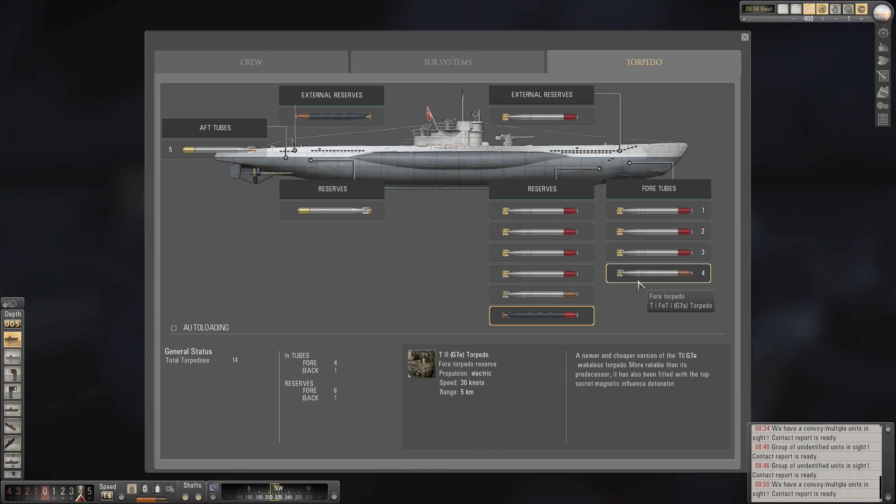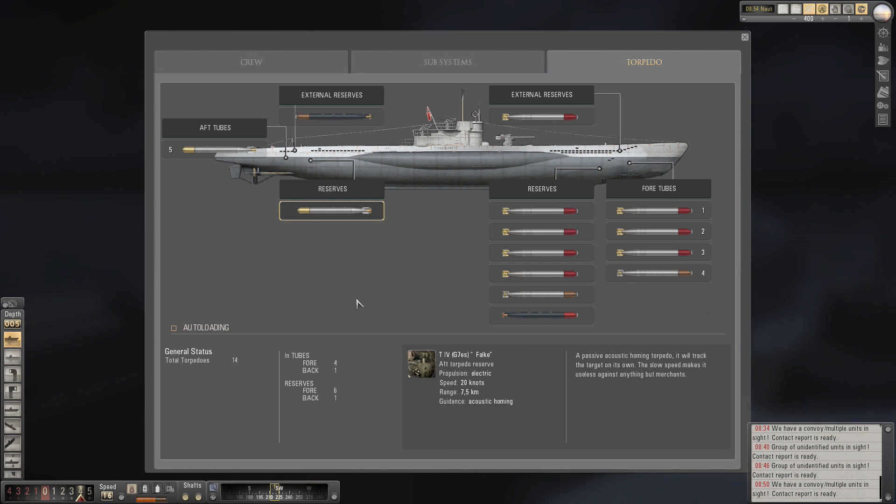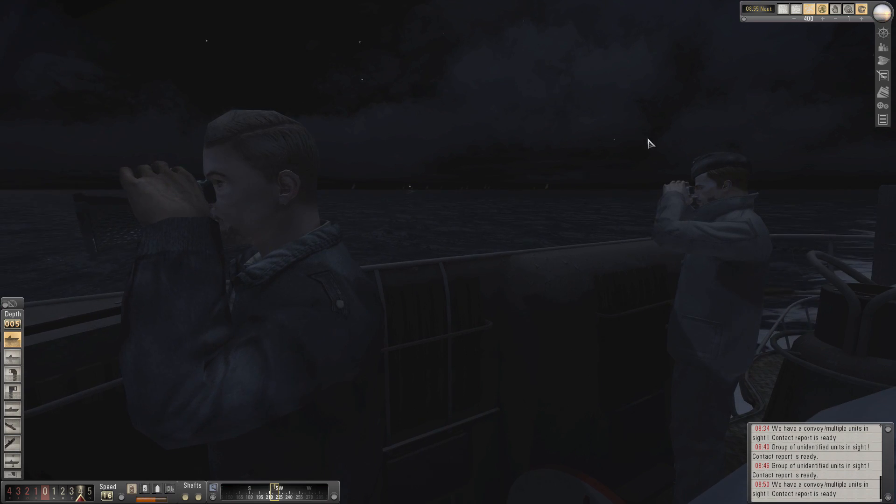It has also been fitted with a top secret magnetic influencer, which is pretty good. We've also got steam up there — the silver and yellow tip ones — these are acoustic homing T4s, G7ESS. The passive acoustic homing torpedo will track the target on its own, but the slow speed makes it useless against anything but merchants. And the dark blue and golden tipped one is a ladder search pattern intended to be launched from the stern tube to attack pursuing escorts. Following an initial offset course change, it takes either a long loop or a circular course — a ladder search pattern improved torpedo. I hope that answers that question.